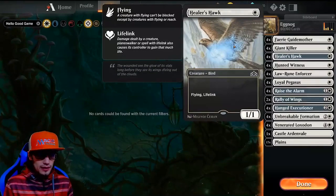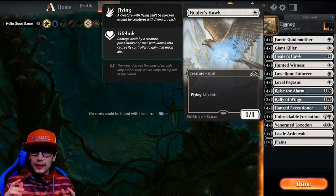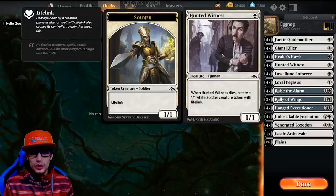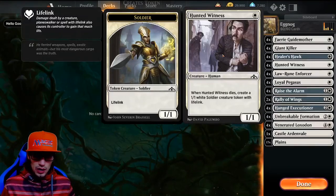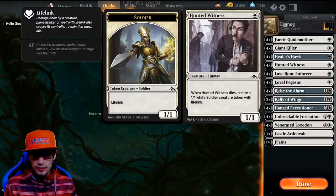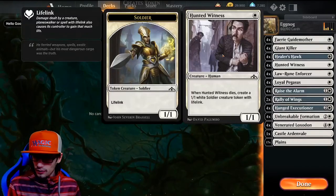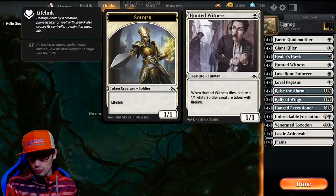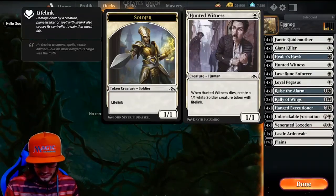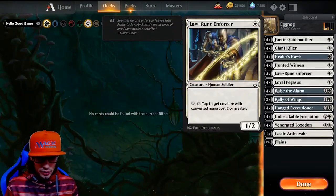We have 4 Healer Hawks — flying lifelink, a 1-drop 1/1. A really nice way to keep that life total up. Hunted Witness: when Hunted Witness dies, create a 1/1 soldier creature token with lifelink — really good value. Lots of times if I have this in my opening hand, I like to open with it rather than my Guide Mother or Giant Killer, or even my Enforcer, because then he's using his shock on the Hunted Witness which will generate a creature anyway. Whereas if we're playing anything else, he just gets straight removal on us.